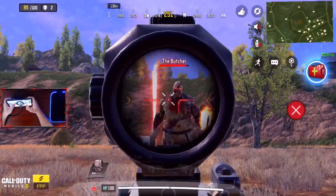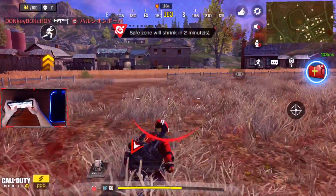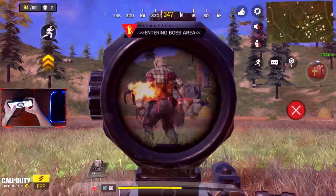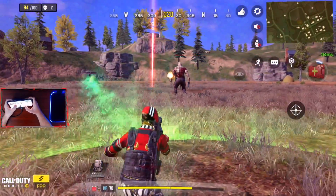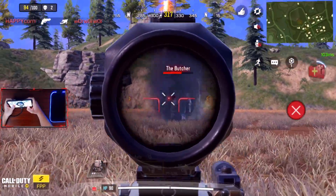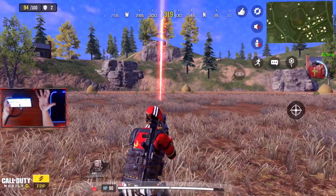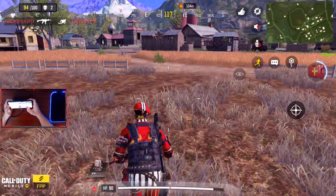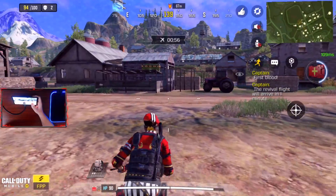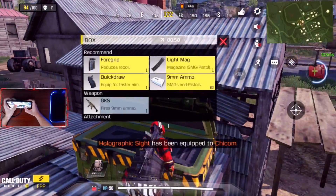Ladies and gentlemen, we have the Butcher! Whoa - dude, why is he so powerful?! He's gonna kill me - I wasn't able to outrun this guy. His character model is still very glitchy, but there was no way for me to outrun him. Maybe the best strategy is to have a vehicle and try to drive around, because I was not expecting him to continuously do damage like that.